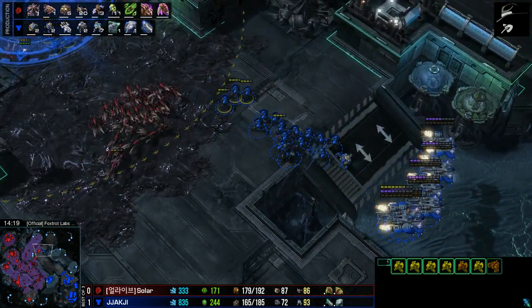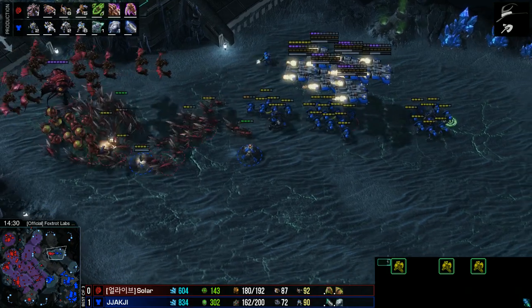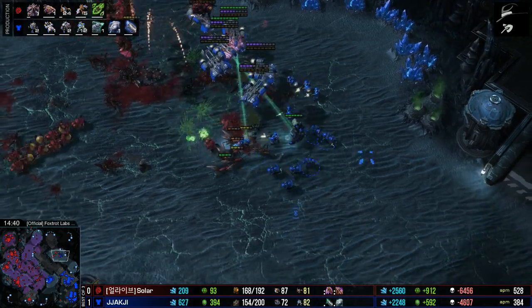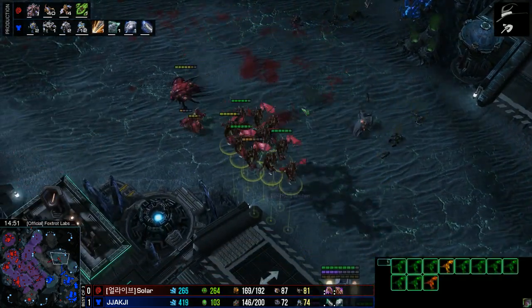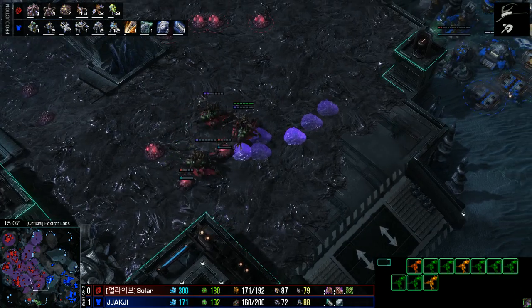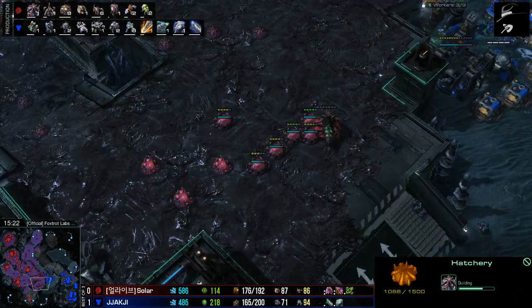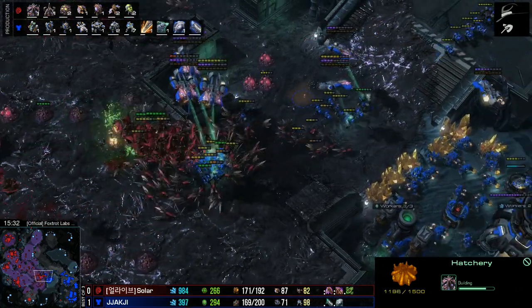Solar is going to start trading very cost-effectively versus the Marines, as long as his Banelings don't all blow up on a single Widow mine — which almost just happened. Good splitting here by Jakchi as he takes out the Banelings, but more are coming in and there are just not enough Marines. Still, a very cost-effective trade for Jakchi — resources lost tab showing 7,500 for the Zerg player and 5.7k for the Terran. Jakchi is still holding on to his 3 bases, but Solar is taking a 5th base, and his creep is all the way across the map.